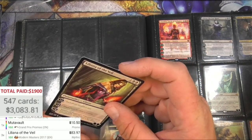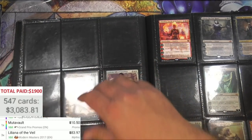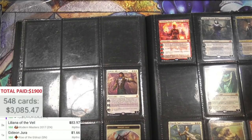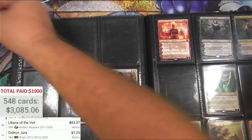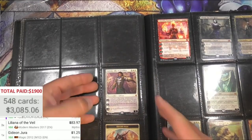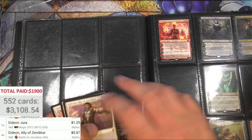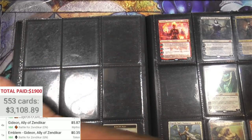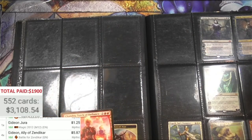Now we're getting into the really interesting stuff I think. Let's go! Gideon Jura — just one, M12, doesn't make a difference, not really, buck 25. Gideon Ally of Zendikar — four of those, that's good. And a Knight ally token is hiding an emblem — kind of interesting, makes sense making knights needing an emblem. Take it off. Here's another Chandra — we found one before, or we found one before, and here's two more.